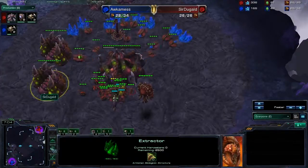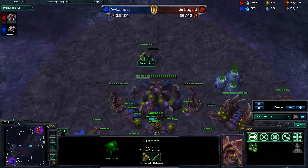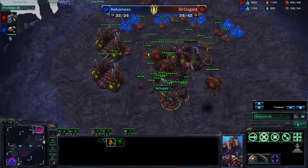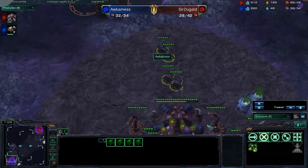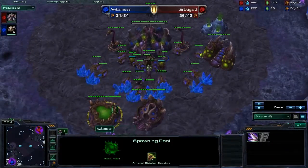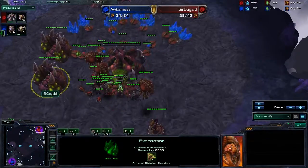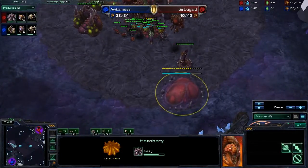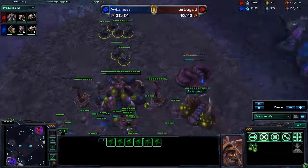Sir Duggald is about supply blocked — he's got two overlords coming in. Both players are starting their first batch of roaches. We've got a second extractor here with no drones mining — still on one gas for Occamness. These roaches are just kind of sitting around doing a little dance going back and forth, and all Sir Duggald's units are just kind of sitting around. Both players are planning to spend most of their gas on roaches, and we'll probably see a crazy engagement soon enough.